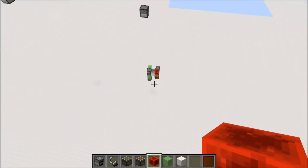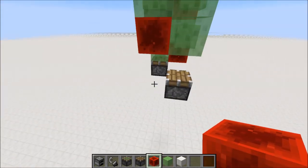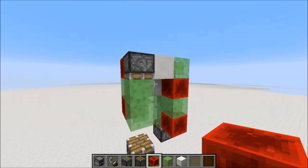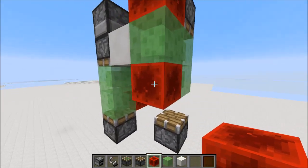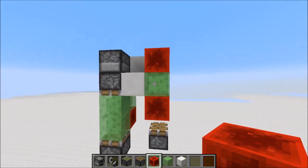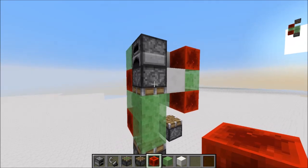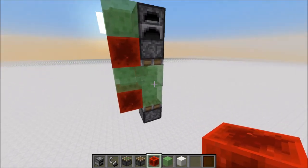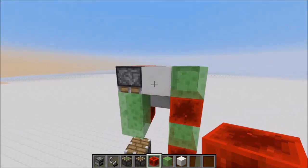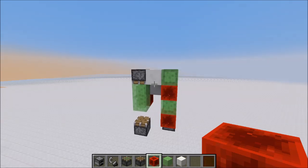I'll show you the up engine first. This is that same design — normal piston on bottom, sticky piston on top. The only thing I've changed is on the one that's extended I put a block off this middle slime block, which updates this piston. And then on the one that's contracted I put a slime block on top of this redstone block with a block next to it, and that updates this piston. It's important you get that order right.